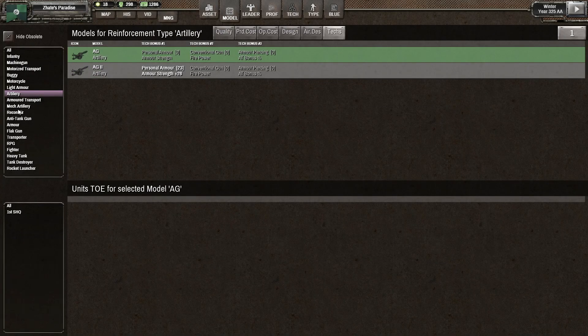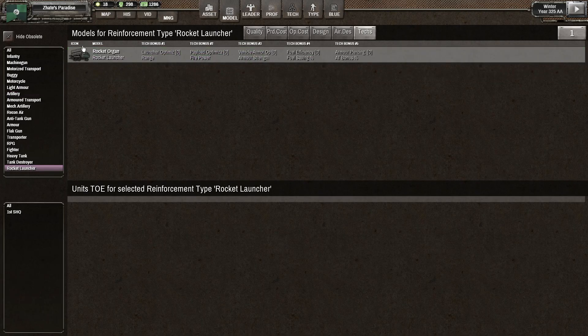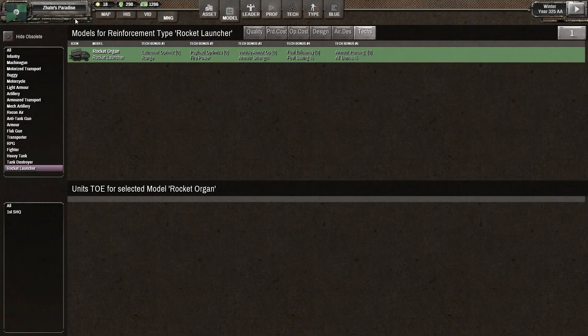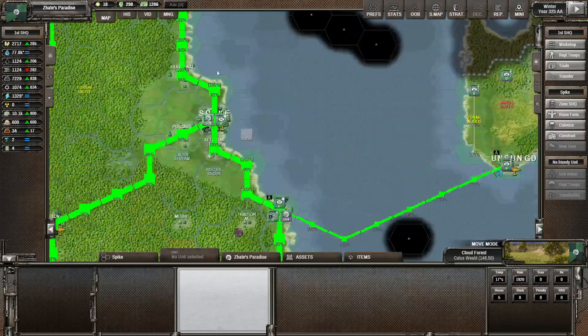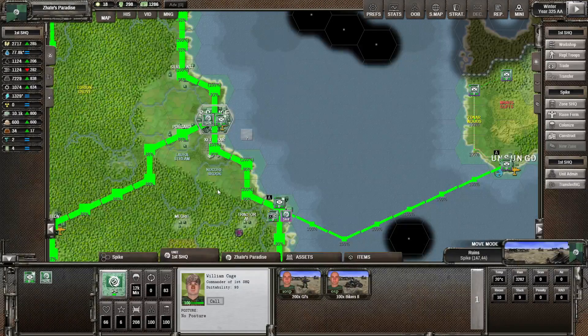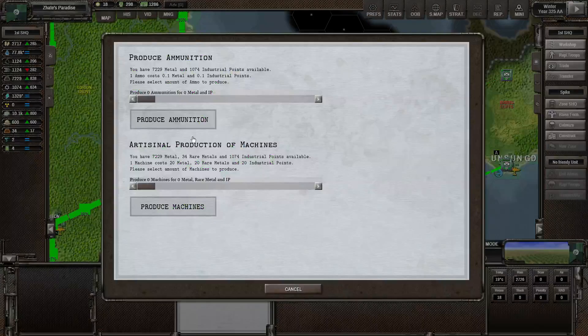The Rocket Launcher has three hex range, uses quite a bit of ammo to fire, uses a lot of fuel, but moves on wheels so it can move on its own. It has an adequate engine. To raise a rocket launcher, we need the mechanisms or machinery — we can't do that one yet.